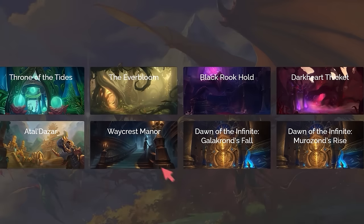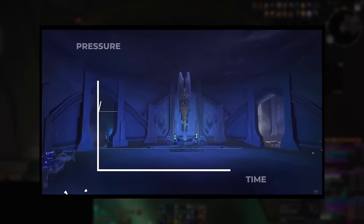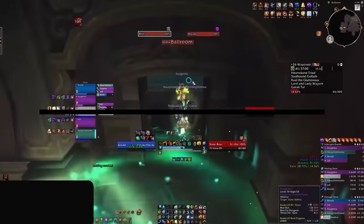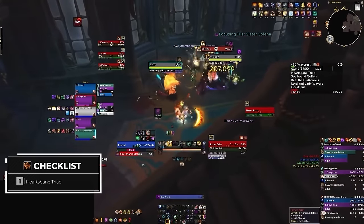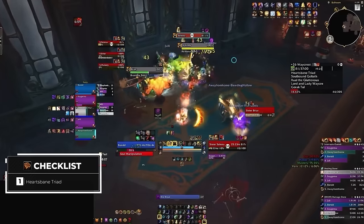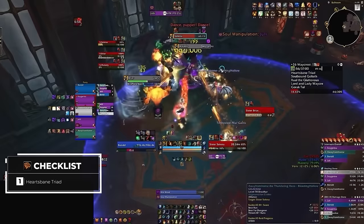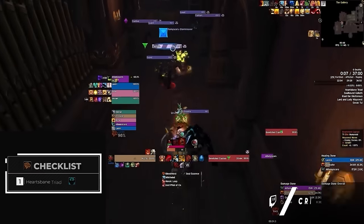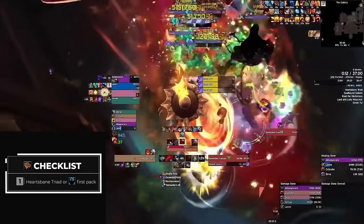Next up we have Waycrest Manor, another dungeon with 4 potential bloodlusts due to its 37 minute timer. In Waycrest you are met with a lot of dangerous bosses, so we're going to be aiming to have bloodlust for each of these pressure points. Because of the dungeon's length, we don't actually waste any charges by doing this. For our first lust, we're going to be sending it on the Sisters — using bloodlust on the Sisters is great as they have many casts that must be dealt with that can quickly become overwhelming, so having bloodlust to make this boss pass by faster will allow you much more breathing room. Alternatively, if you feel confident on Sisters and it's a fortified week, there's no harm in bloodlusting the first trash pack as you'll have all of your cooldowns available.